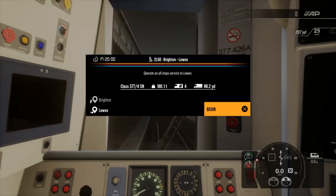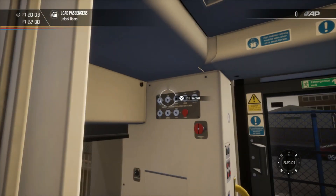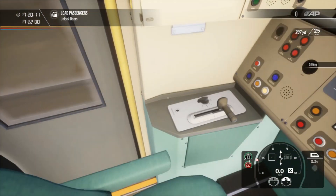Hello guys and welcome back to another TrainSim World 2 video. Today we are doing another rush hour passengers video and we are on the East Coastway, because today brings the patch notes update from the 27th of October 2021, which brings a few fixes and rush hour passengers on the East Coastway. We're going to do the 2 Lima 50 Brighton to Lewes full four-car service. We're on the Class 377, the old one of course, not the Brighton Mainline one.